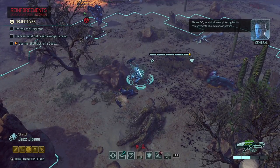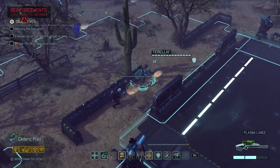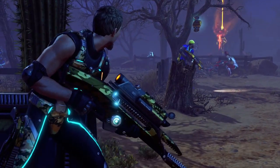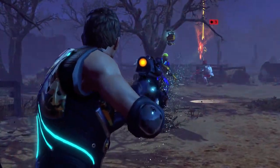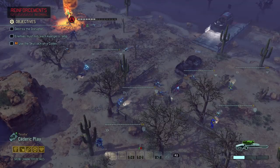Menace 1-5 be advised — we've picked up hostile reinforcements inbound on your position. Cedric, fire at the disruptor — that's guaranteed damage every single time. There we go, nine damage, because you can't miss that thing. So everybody who's in range can actually fire at it.